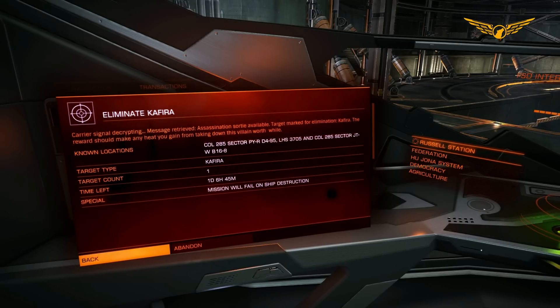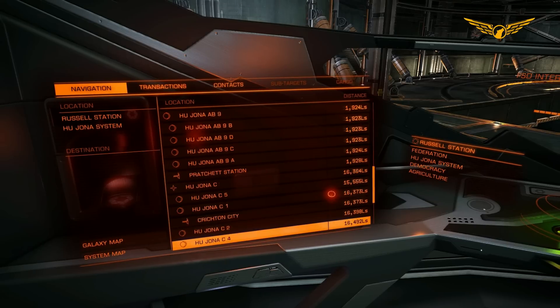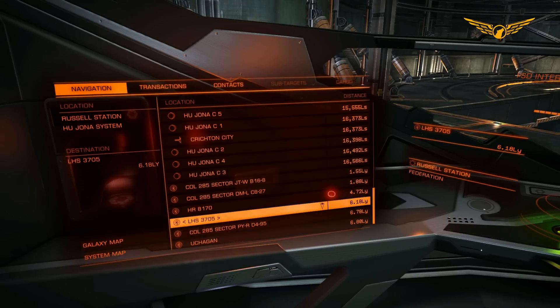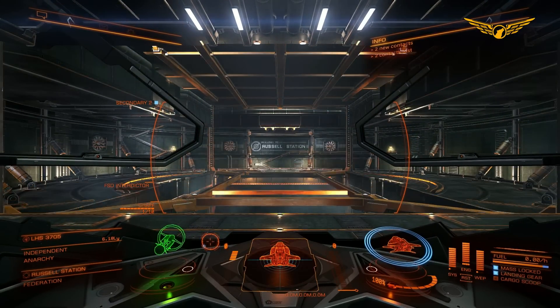Now, what we've got to do is, first of all, we've got to go and head over to one of those systems, pick one, and start going through that area with a fine tooth comb. What I'm going to do is go and have a look at LHS 3705, just because it's easier for me to actually find it on the navigation panel. So let's launch and let's get over to that system.